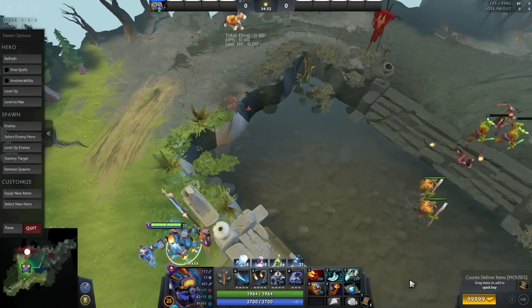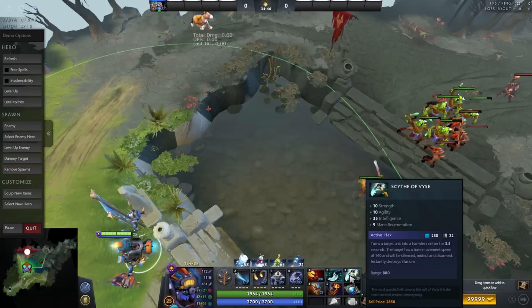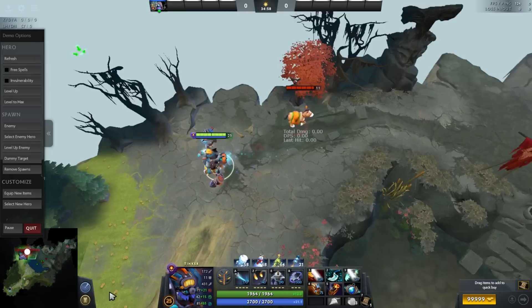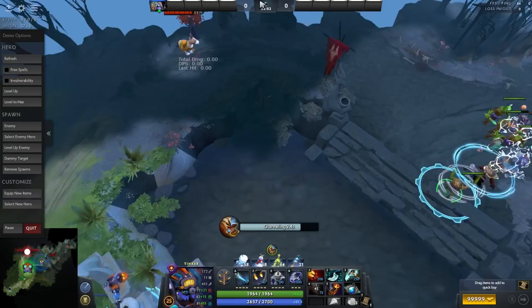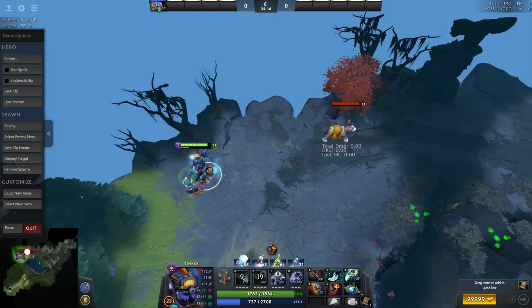You can even do it without shift-queuing — just pressing Dagon first, then Hex. I'll show the combo again: TP on these creeps, then shift-queue. Sometimes you'll mess up and forget either Missile or Laser, but it's fine — usually they're going to die just from the Dagon spam.